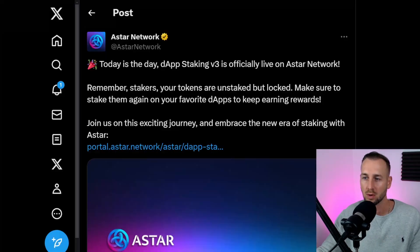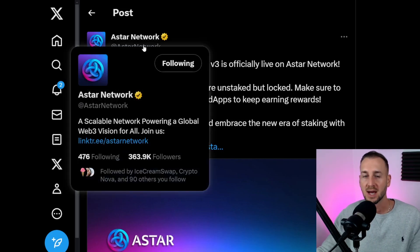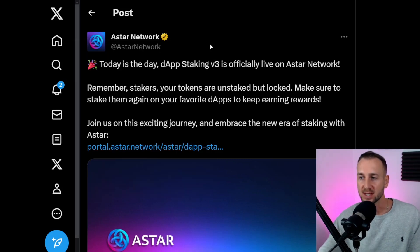Let's break down what the V3 staking update means. DApp Staking V3 is officially live on Astar Network. Remember stakers: your tokens are unstaked but locked, so make sure to stake them and vote for your favorite DApps to earn rewards. Follow the link at portal.astar.network via their official Twitter account — always double check, as there are lots of phishing links with spelling mistakes trying to rug your funds, so be extra vigilant.